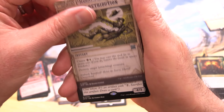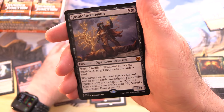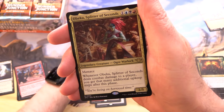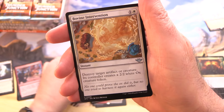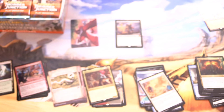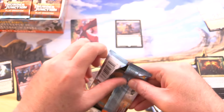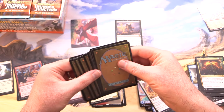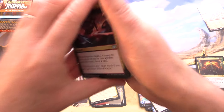Foil Thunder Salvo and Fierce Retribution. And our first Mythic here — Hostile Investigator. We've got Obecker Splitter of Seconds and Bovine Intervention. Yeah, they had fun with this set — you can tell, lots of dad jokes running amok. But I love it.